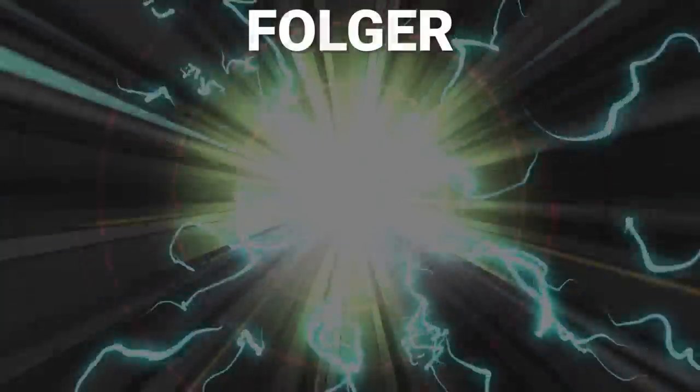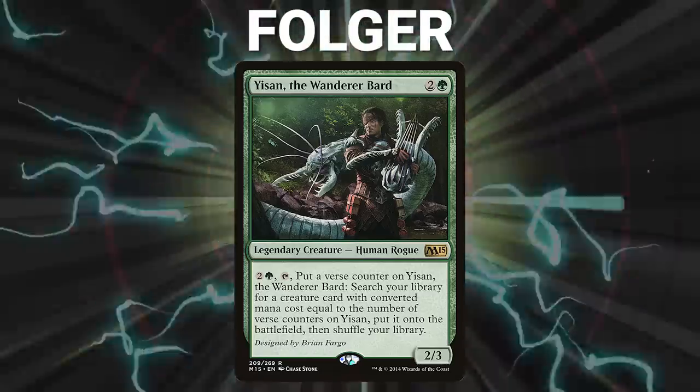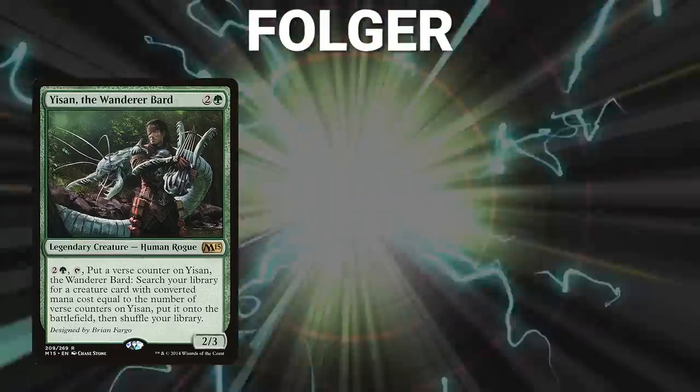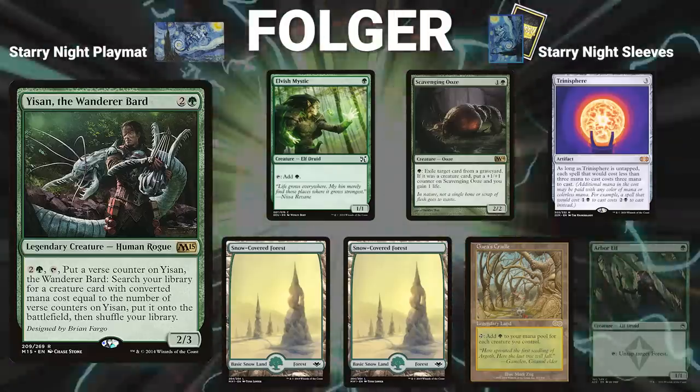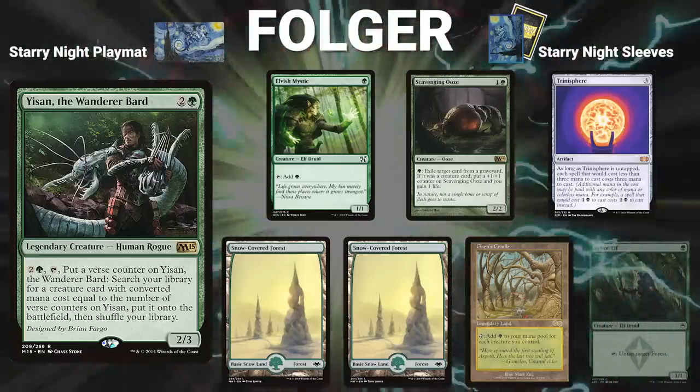Finally, we have Folger piloting Yison the Wanderer Bard. This is a midrange deck that looks to stack out the early game and then break parity with Yison's ability. His opening hand contains an Elvish Mystic, Scavenging Ooze, Trinosphere, two Snow-Covered Forests, Gaius Cradle, and his London Mulligan is an Arbor Elf. Without further ado, let's begin this jaded, jeering, jazzy, jarring jig of joy.